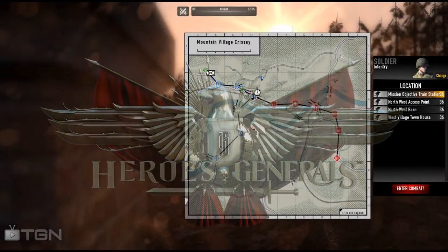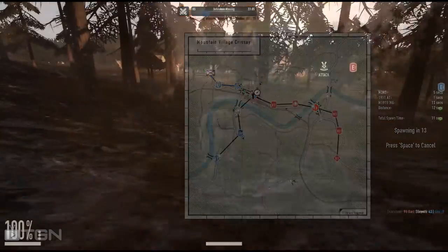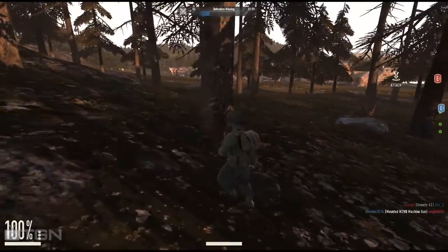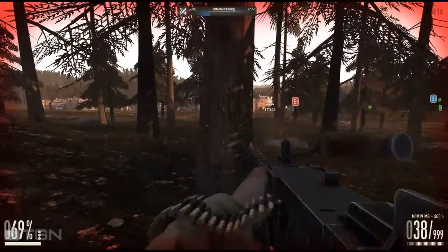The Erwin build is out for Heroes and Generals. One of the first things I'll talk about is the updated spawn system. Instead of everyone having the same generic respawn timer, that timer will now be determined by a number of factors, which include your primary weapon, secondary weapon, items you're carrying in your kit such as grenades and mines, and also the proximity to the rest of your squad.